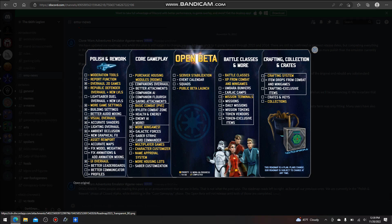Looking at some of the to-do items: moderation tools, report function, lightsaber duel overhaul plus new levels — super looking forward to that — better audio mixing, lighting overhaul, new graphical FX, asset reimport, accurate maps, fixed animations, animation mixing, better leaderboards, better communicators and profiles. And a bunch of stuff in core gameplay: purchasing housing models, companions overhaul, better attachments, companion AI, companion flourish, saving attachments, basic combat PVE, Ryloth combat zone, health and energy, enemy AI, saber strike, card commander, multiplayer games, character customizer, name approval system, more housing lots and saber customization options.